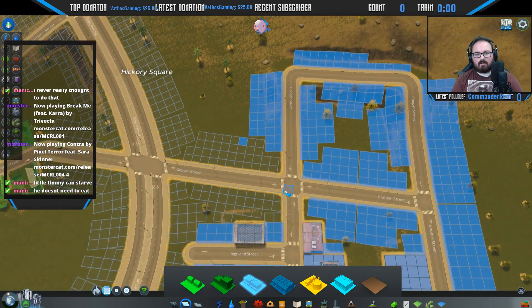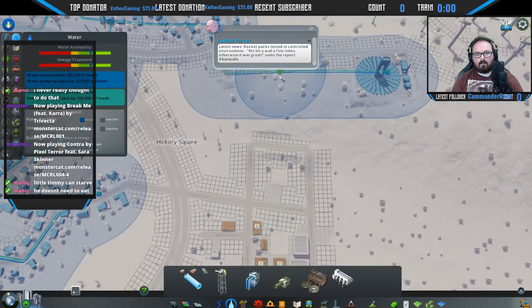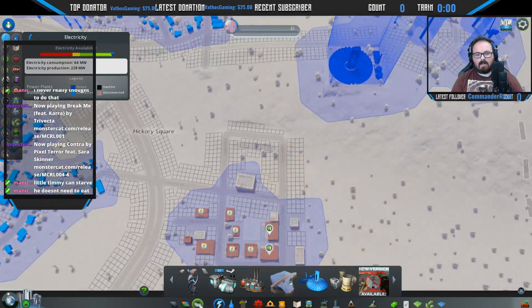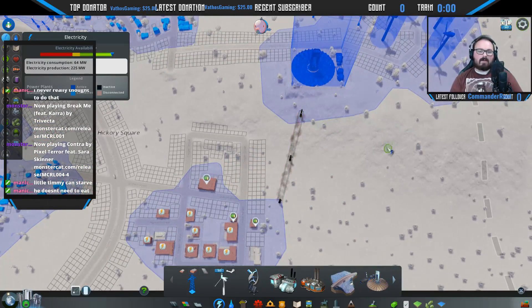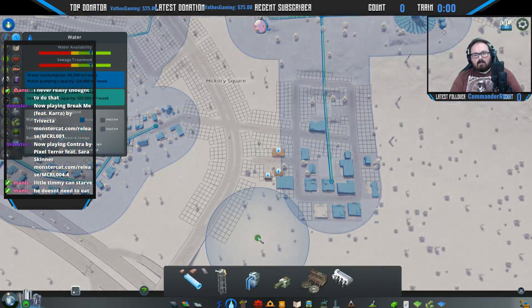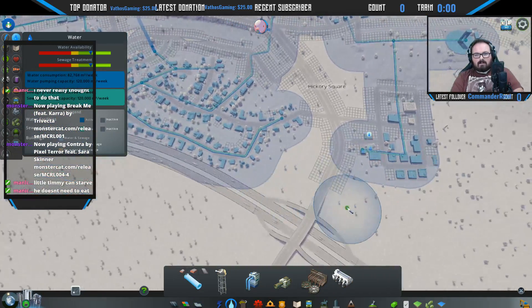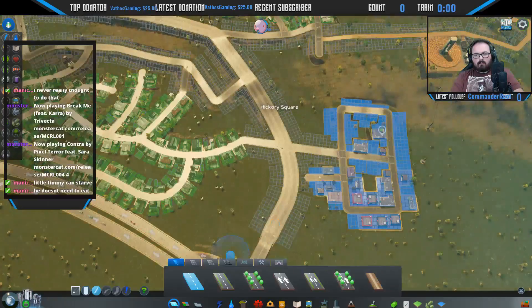Get rid of those, leave the main road into here empty. We'll bring water out — perfect. Power isn't going to connect over here because there's nothing yet, but with that power plant right there it's not much to worry about. Water should be coming in — we just need to watch our water consumption again and make sure it stays constant.